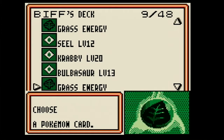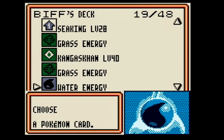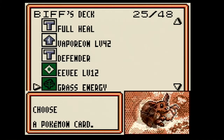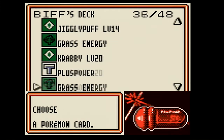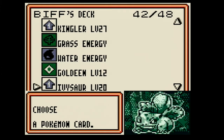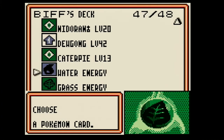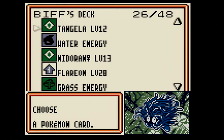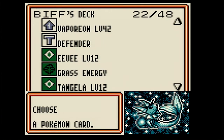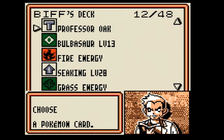So it lets me search my deck, which is always nice. I'm gonna grab that Bulbasaur before — do you have a loose Nidoran female? No, I don't think so. That's what I'm looking for. So Bulbasaur it is, because he's really good. You have the evolution in your hand, don't you? For Venusaur, yeah, but I gotta get Ivysaur too.